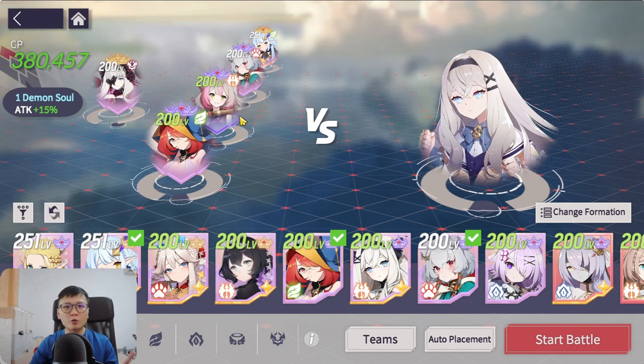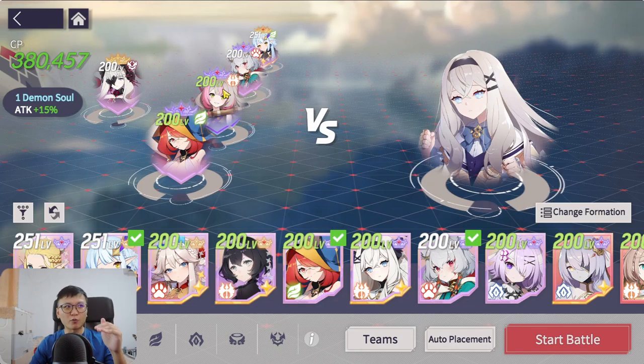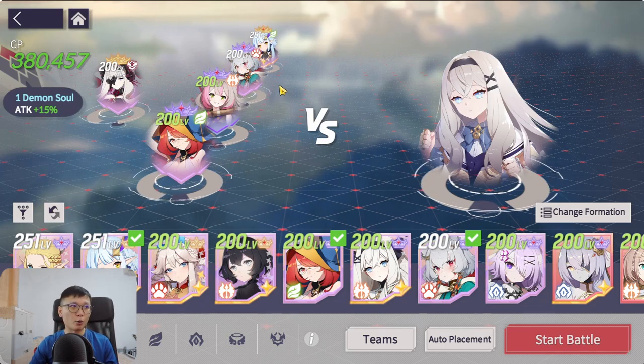Next is Jiho, and she is very important because she provides a crit rate buff — but honestly the crit rate buff is not that important. More importantly, she provides sustain and also gives Haru the buff trigger effect, because Jiho slightly stands forward compared to other units. She's a middle-ground unit like Talia, which means she can help activate Haru's buff — otherwise you wouldn't be able to activate it.